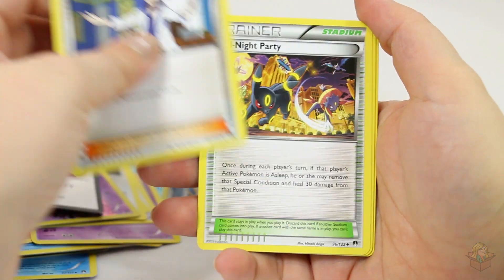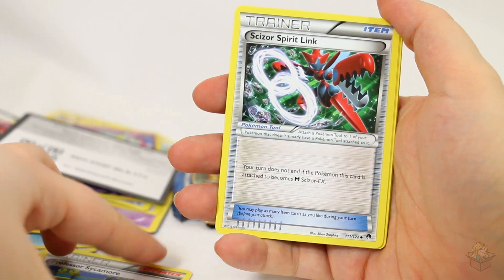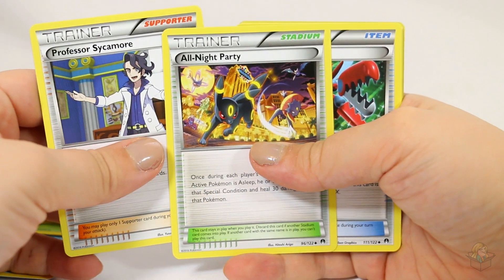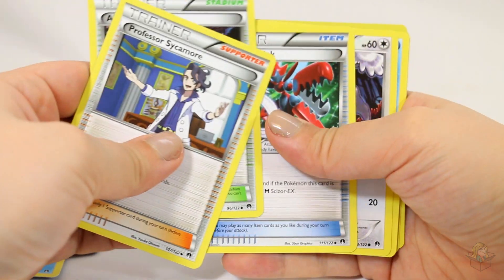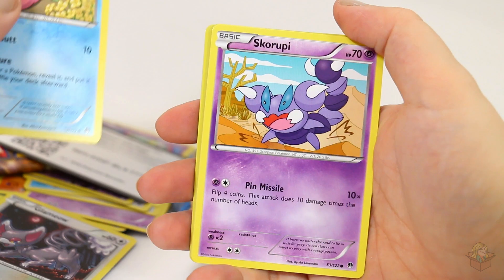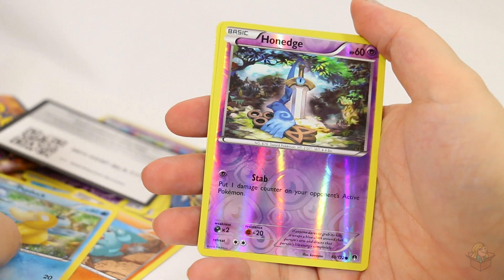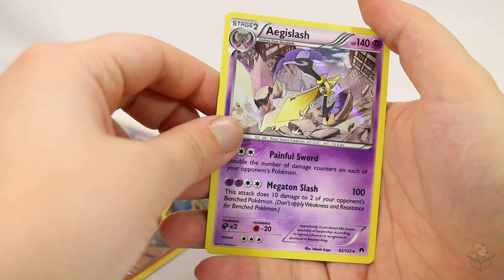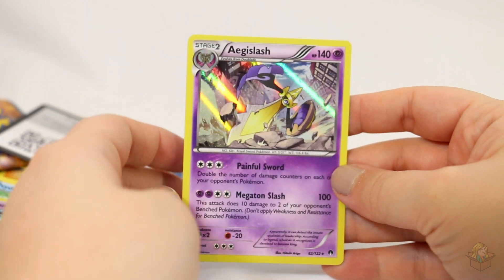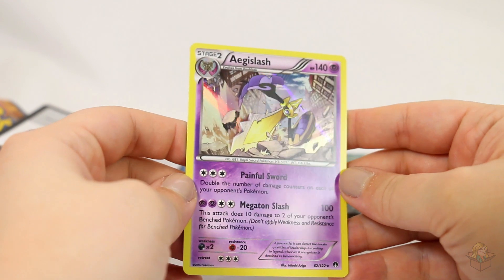Professor Sycamore, All Night Party, Scizor Spirit Link — I kind of say it both ways, sometimes I say Scizor, sometimes I say Scissor. Look at these — three Trainer cards in a row! Glammeow, Slowpoke, Skorupi, Yamask, Spinarak. Reverse Honedge. Aegislash — I'm not sure if I'm saying that right. Aegislash. I've never actually heard anyone else say it out loud. That's a pretty nice card.